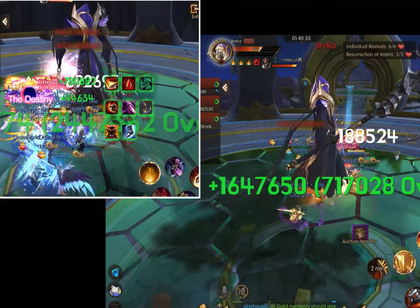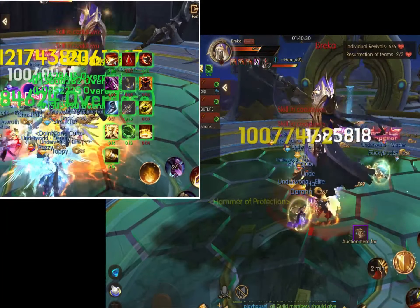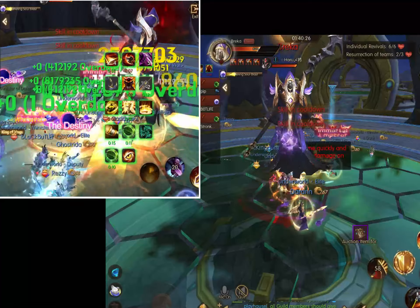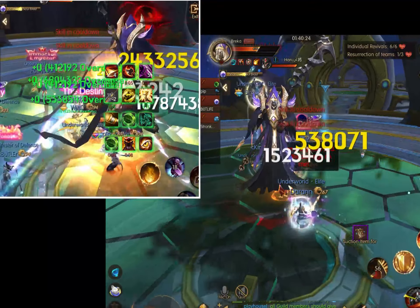When the casting bar under the boss's name is at 50% and you get the yellow message, hit the blue ice cube to go into a block to avoid the AoE attack from the boss.